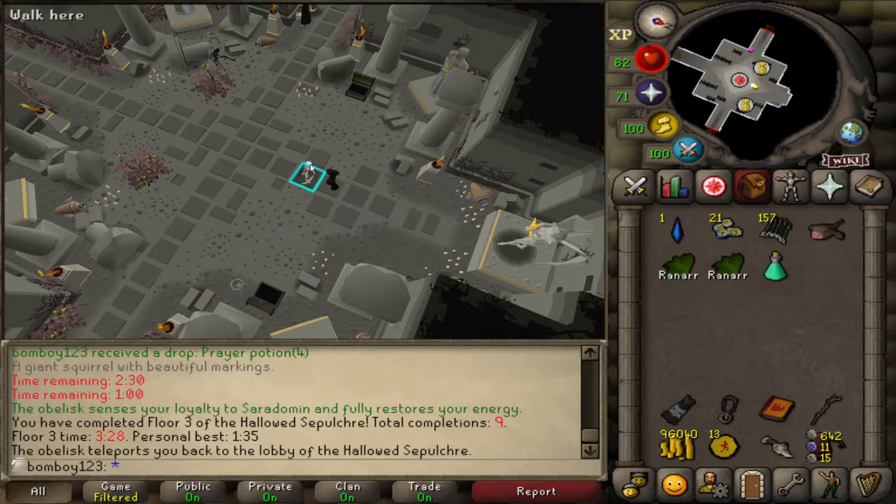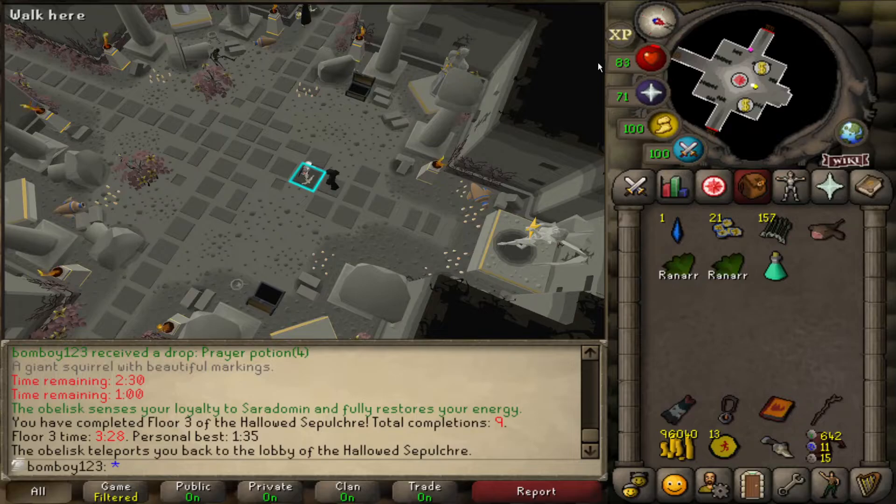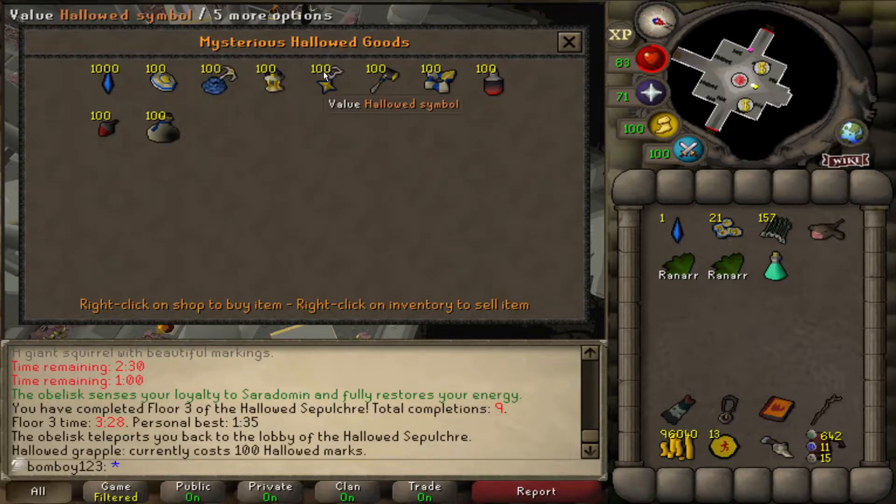A great thing about this shop — especially for ultimate iron men — is that you can exchange and store all the items here once you get them, so it's worthwhile to save up. All of these cost 100 marks. There's one for the teleport back, and then you have dye for the dark graceful set and an acorn to turn your squirrel into a dark squirrel, which I might go for once I have all five floors unlocked.